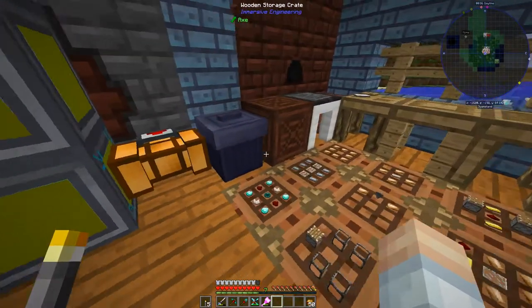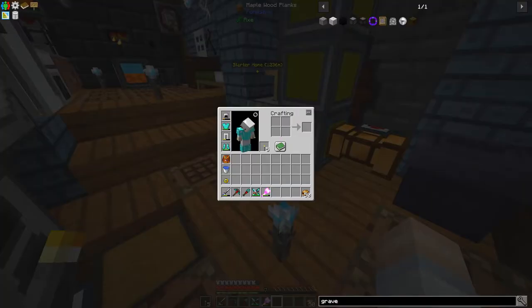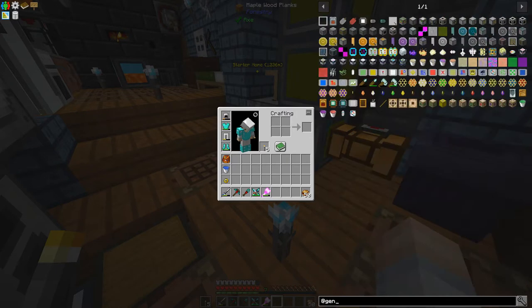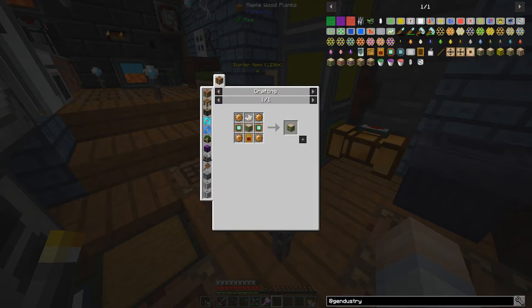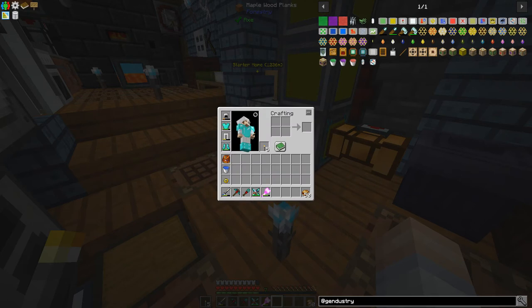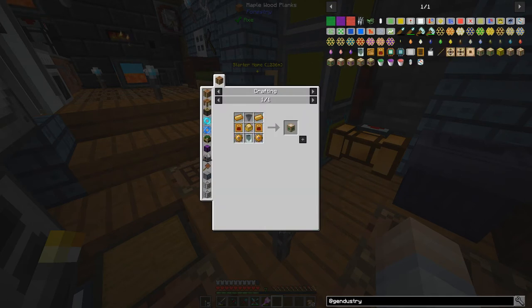First things first, we're going to take a look - let's get up the recipes. I saw something on Java Dad's one of his recent ones: the advanced mutatron. What does that take? Bronze gear - and it takes a regular mutatron. We're going to be working on this thing, we're going to get up to that one. But we need a mutagen producer - look at this thing. We've got all the bronze you could ever want in here.